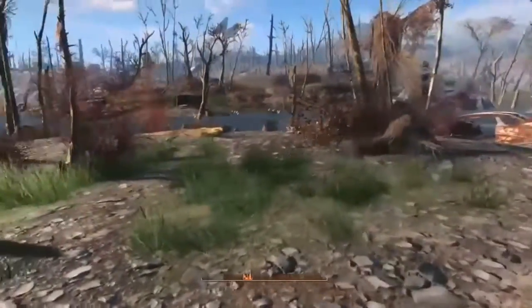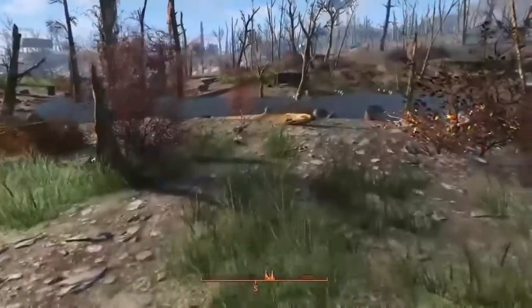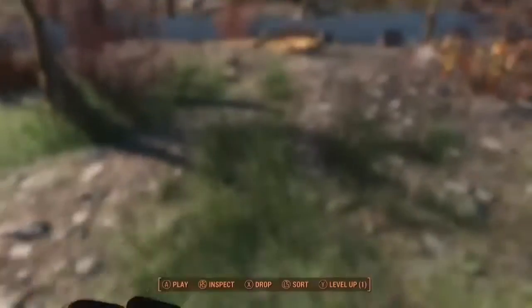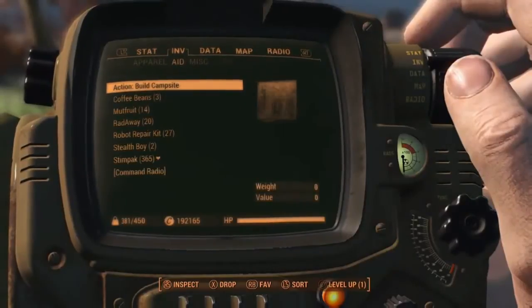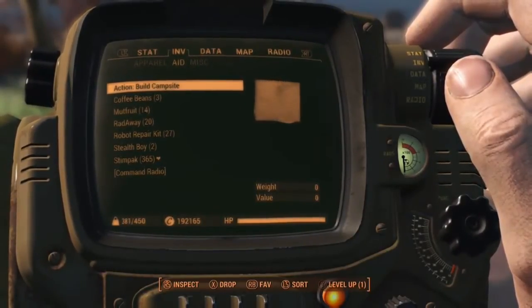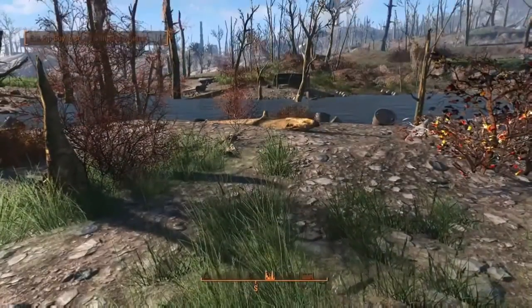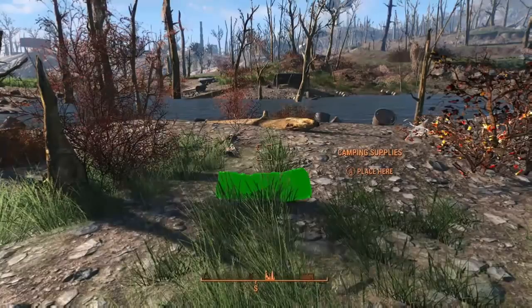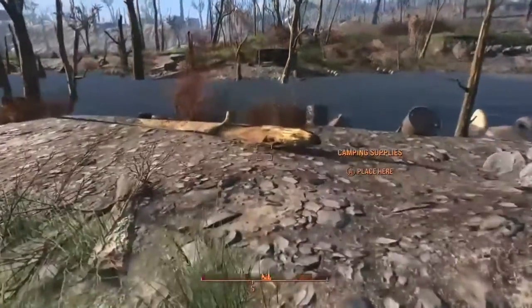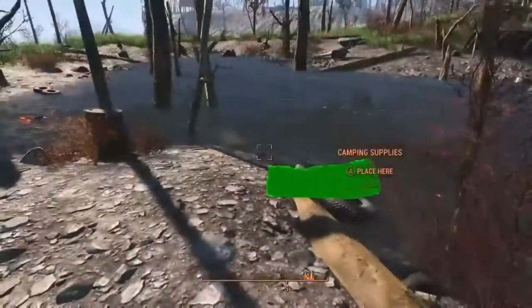The Conquest mod is really pretty easy. When you download the mod, in your Pip-Boy if you look in the Aid section you'll see 'Action Build Campsite.' If you click on that it'll tell you to close your Pip-Boy. Once you do, it will allow you to place a duffel bag. If the duffel bag is green you can place it.